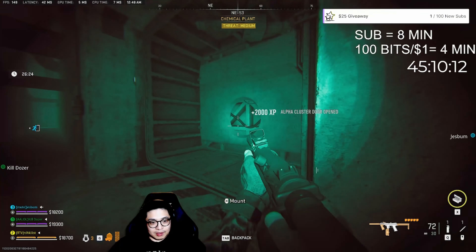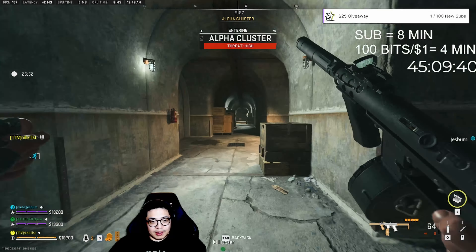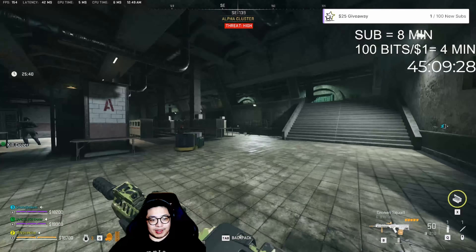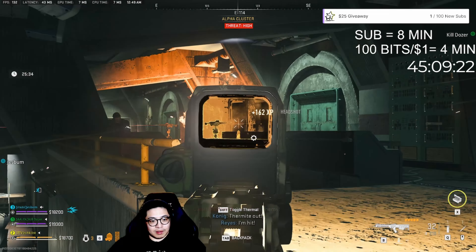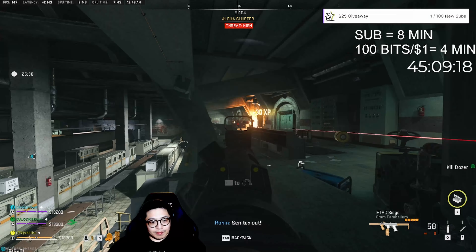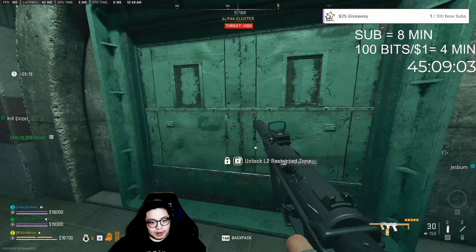You can then go down this long hallway and immediately head south. You will encounter many bots and sentry guns so be prepared to take them out. You will then need an L2 restricted zone key or skeleton key to unlock this restricted area.